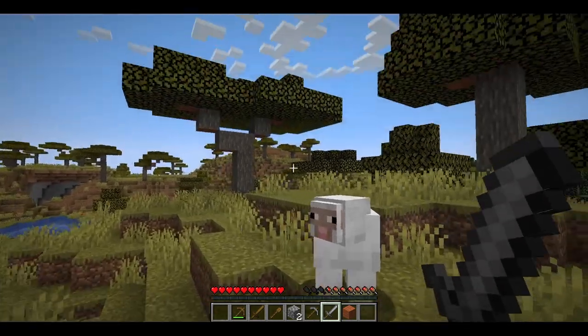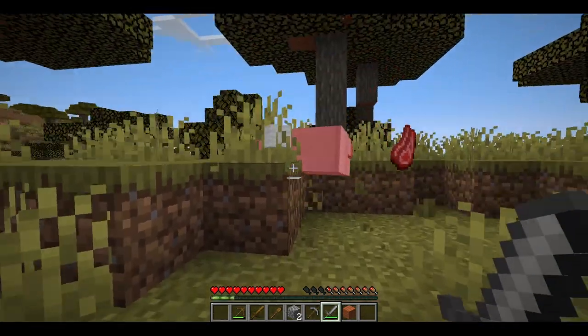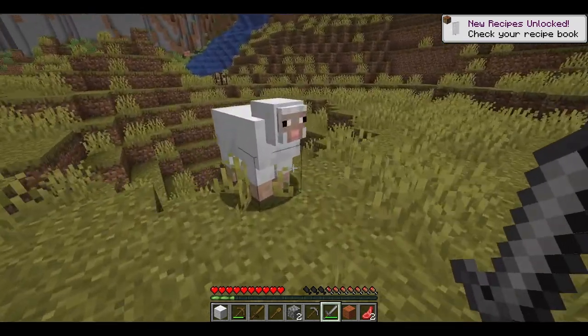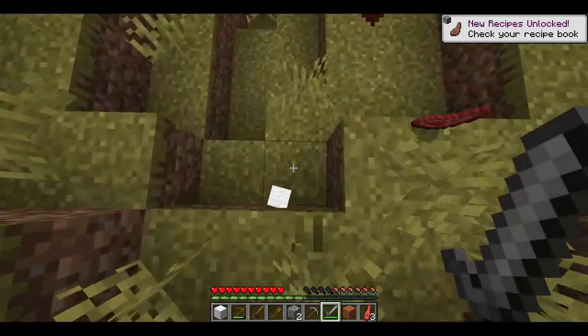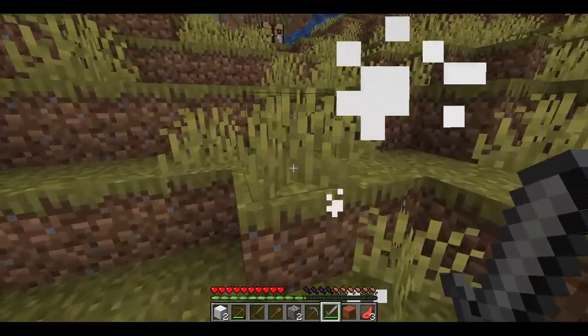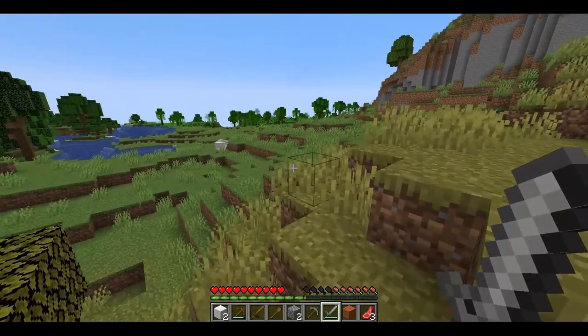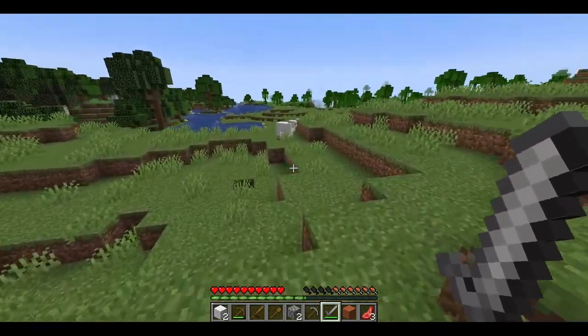I will be going for some of the sheep to get their meat. The animals that you kill will drop other stuff as well — the sheep, for instance, is dropping some wool, but that can be used at a later stage to craft other items.